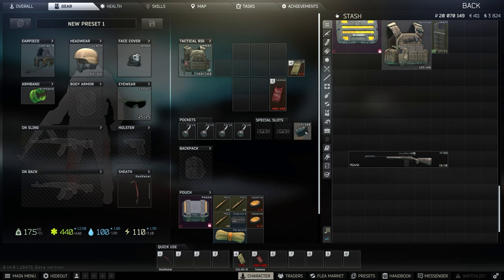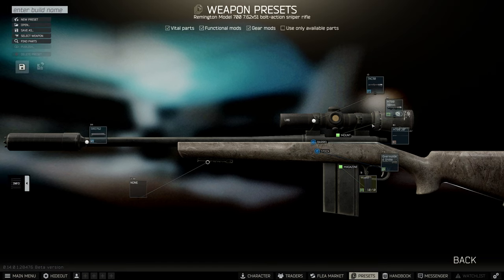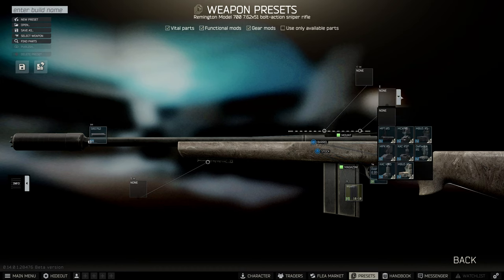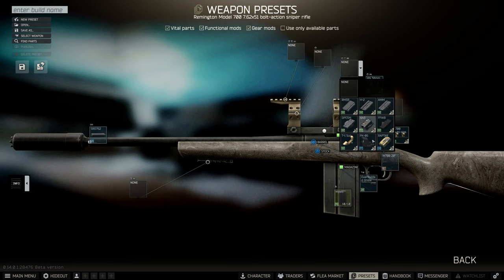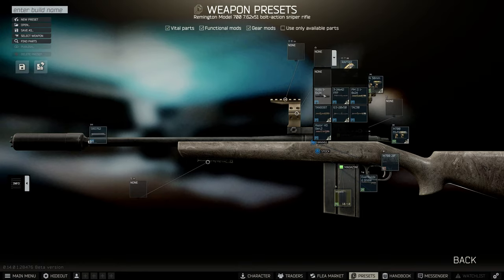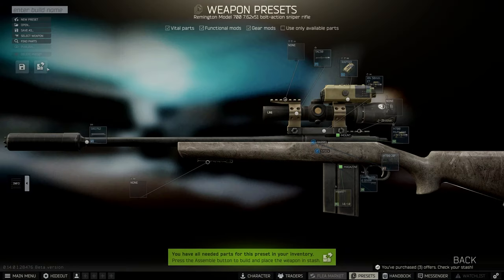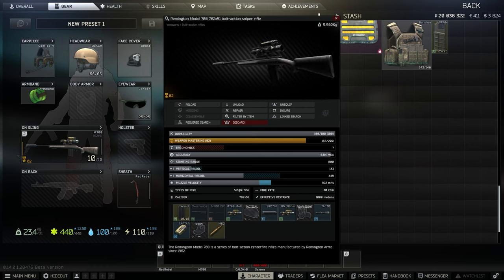I'm going to go ahead and show you guys how I did it this wipe. A Range Finder is very important. I highly recommend you get a Range Finder. If you do not have one, I highly recommend getting one, or you can also put one on your scope itself. You're going to go to where you make your gun, grab the Range Finder, put your TAC 30 in it, and put that Range Finder on the top of it. So while you're aiming down your sights, you always actually know the distance at which you're shooting and you cannot mess up this kill.